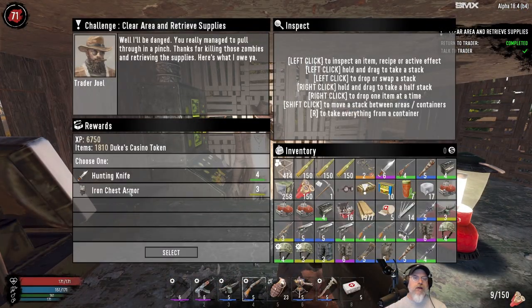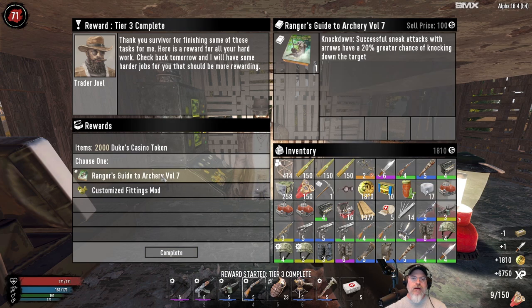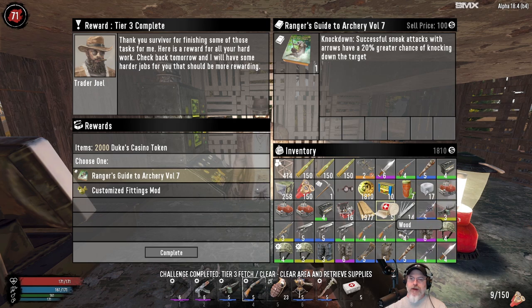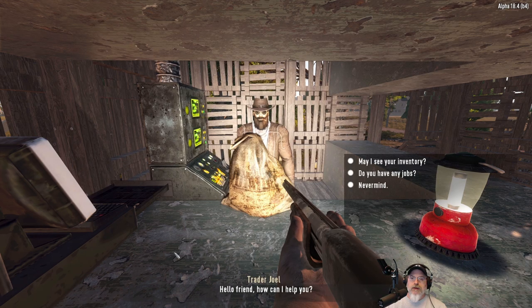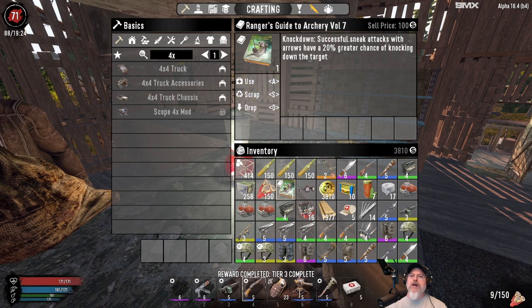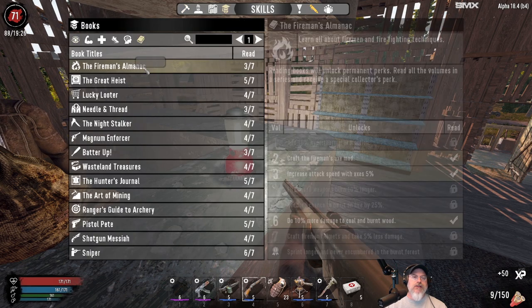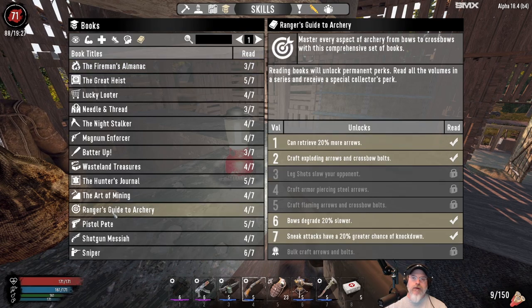Speak, survivor. Well-earned travel reward - that's worth 344, 347. We'll take that. Look at that - we got an archery book too, nice. What am I going to do? Let's throw that out and take this. 20% greater chance of knocking down the target on successful sneak attacks. Where does that put us now with archery? The Ranger's Guide - a little closer now.